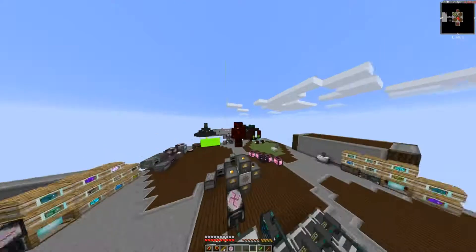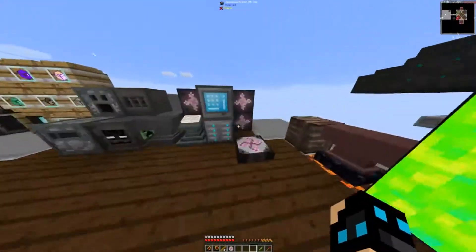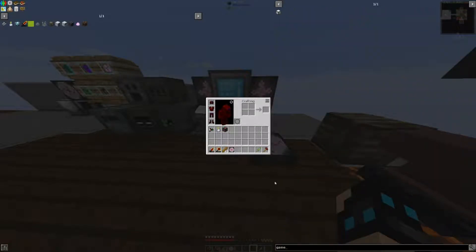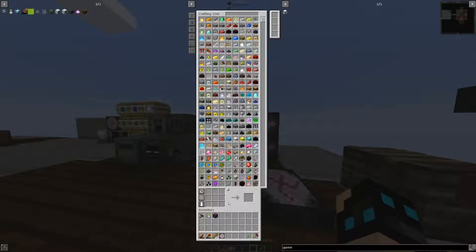What's up everybody and welcome to another episode. In this episode we are going to take a look at the Game Over Crate. To get that there is a small chance by getting it with the boss drop. As you can see there are a lot of creative items we can get out of it, and also some good items. So that is what we are going to be looking into in this episode.